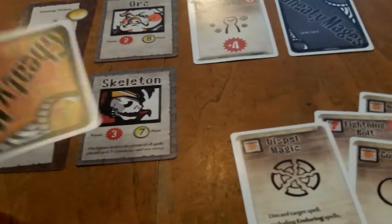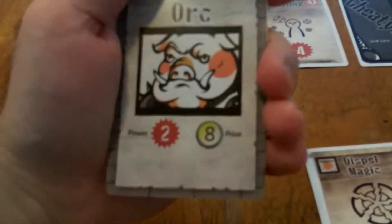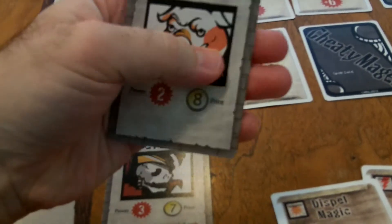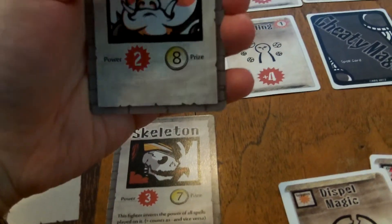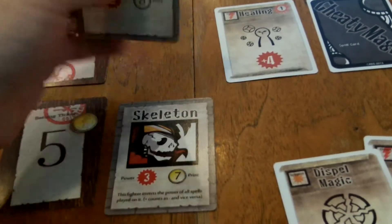Depending on how you bet — on one, two, or three fighters — your scoring changes. If you bet only on the orc and the orc wins, you score double the prize money shown. If you placed two bets, say on the orc and the skeleton, and the orc won, you'd get the prize money as shown. If you placed a bet on three different fighters, you would score half of the prize money of that fighter.